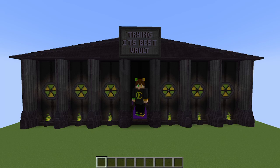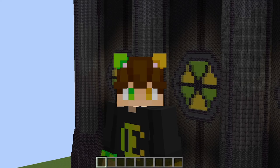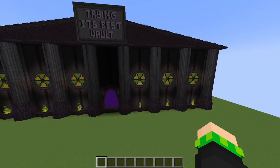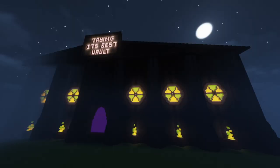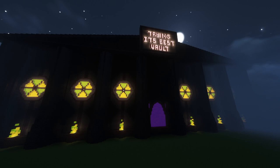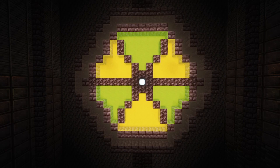Cory, Alice, and I decided to try and answer the question: if we build a prison where I do all the building and Cory does all the redstone, what happens? The answer is 'Trying Its Best Vault.' Please don't judge, I'm trying my best. This video is mostly just to show some highlights and the most interesting features of this prison, and just kind of see how Cory and I did. If you feel like downloading it, there is a link in my Discord server.